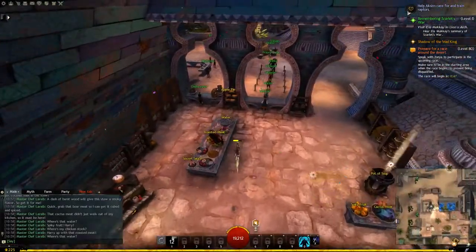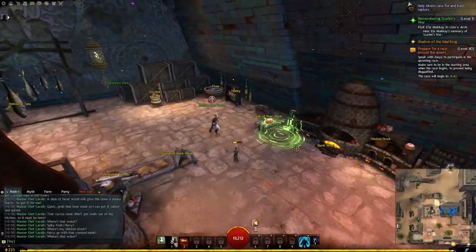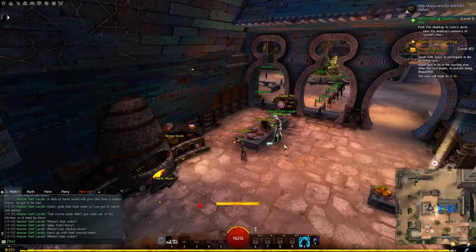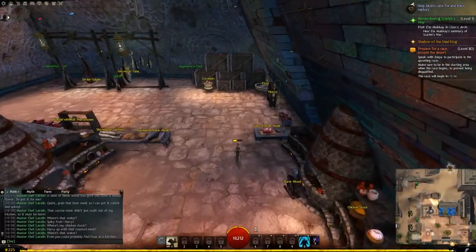Skill number one is a speed boost — use it, especially if the ingredient isn't close to hand. Wait till the chef is still before throwing to him and make sure you have a clear line of sight.